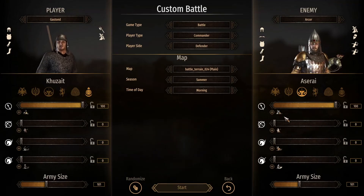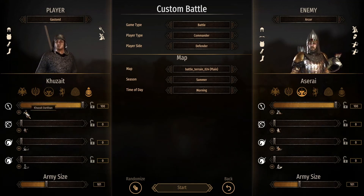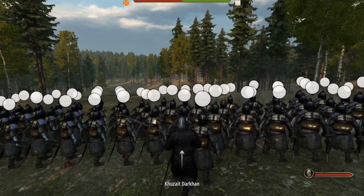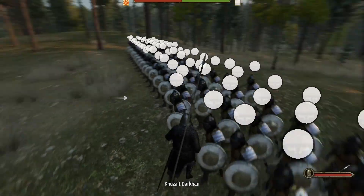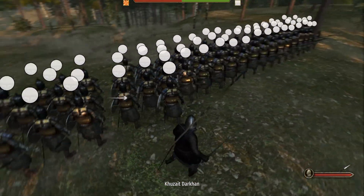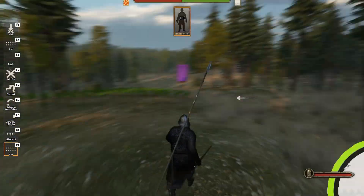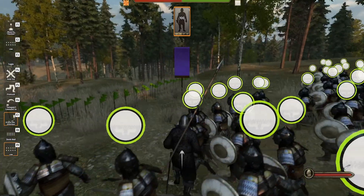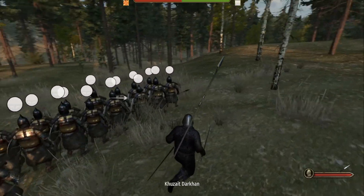So if you have 100 Aserai Veteran infantry against 100 Crusade Darken — that's the name for the top-tier infantry for the Crusades — they look extremely cool too, like every top-tier unit in this game. They are holding their throwing spear in hand, because they have one throwing spear just like the Imperial Legionary. But I think this spear will deal more damage if they can hit the target.